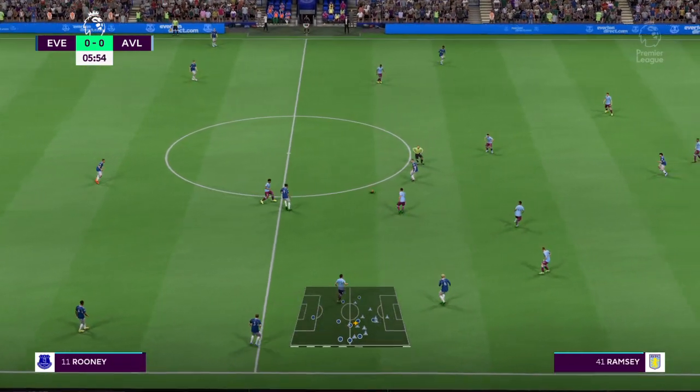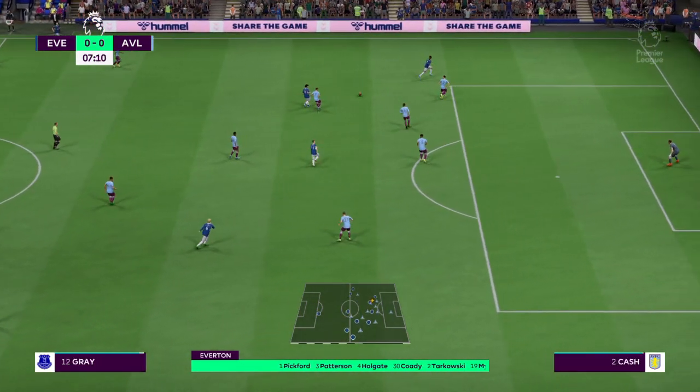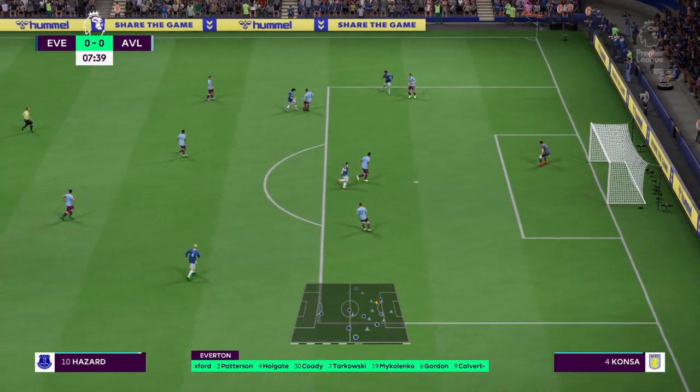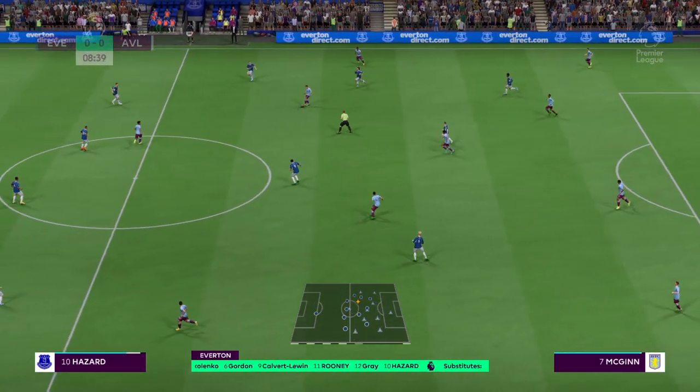Here's how Everton line up. Jordan Pickford is the keeper. Connor Cody plays alongside James Tarkovsky in central defence. And the idea is to have just the one striker up there trying to pose problems for the opposition.